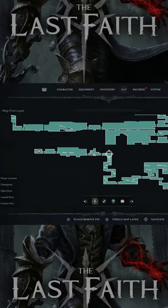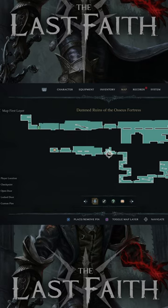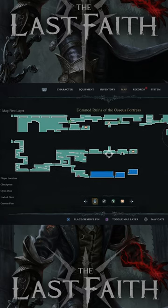The first one — from the second teleporter, you're gonna go all the way to the left; it's pretty straightforward. Make sure that you break the hidden wall, otherwise you won't be able to access it. The second one you're gonna have to do some parkour, but you'll be able to get there — all the way to the bottom right.